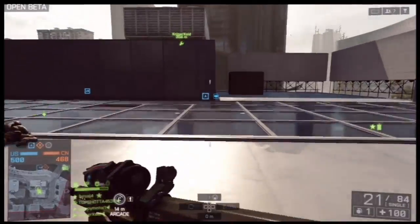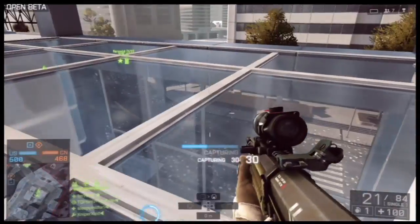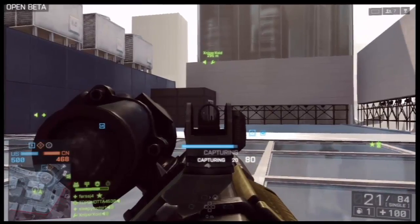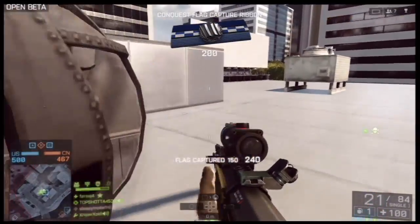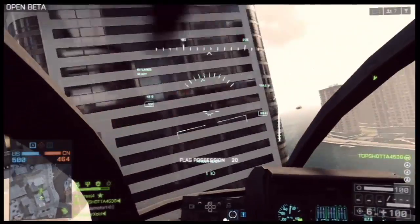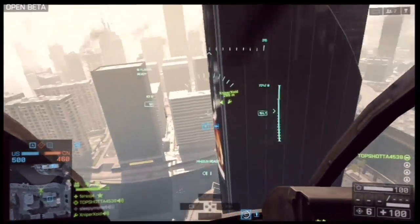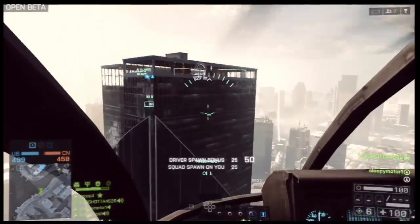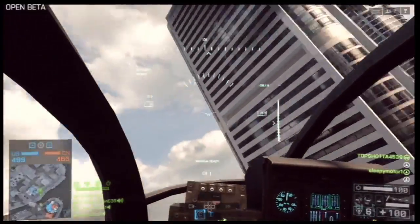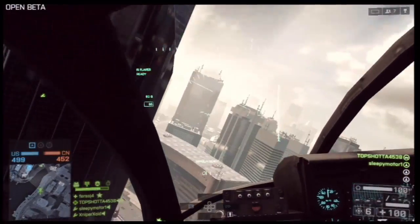Here we've got one of my squad mates, Sleepy Mortar — really good player, really good squad mate. We're going to work together to capture the sea flag. Overall I'm really enjoying the feel of the little bird in this game. I wasn't really a great fan of it, but over time I've gotten used to it and really enjoy flying it. I was more of an attack helicopter pilot in BF3, but in this beta I really got good at using this thing. I was surprised how quickly I learned on the settings. I just practiced a little in an empty server, worked with the default settings, and really enjoyed the feel of this helicopter.